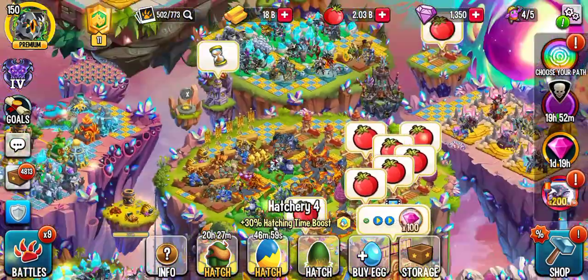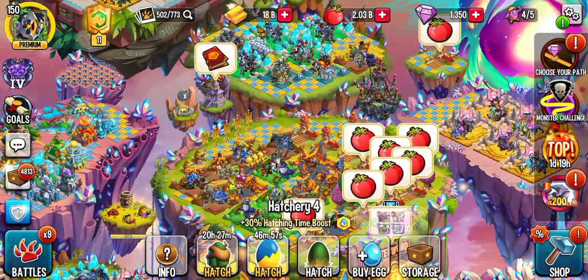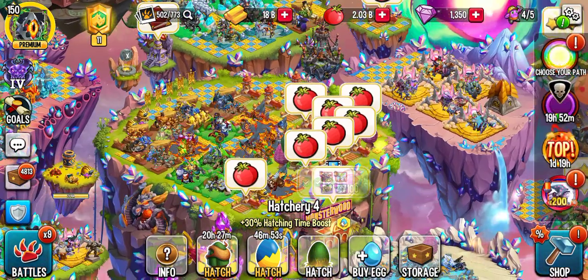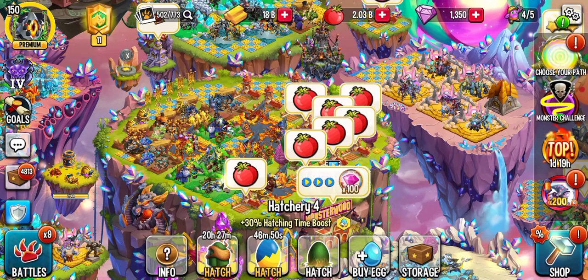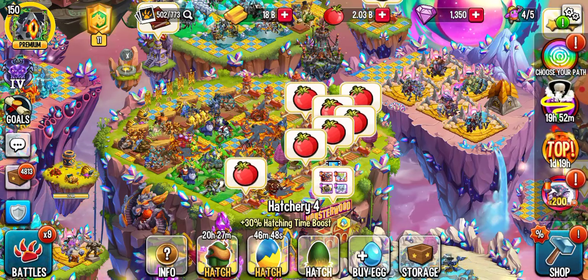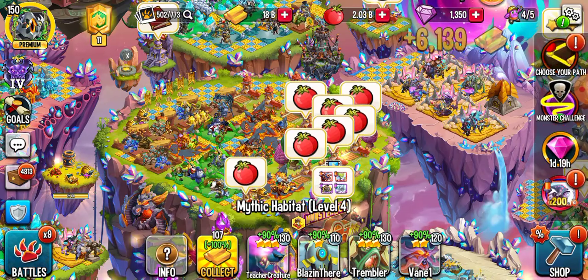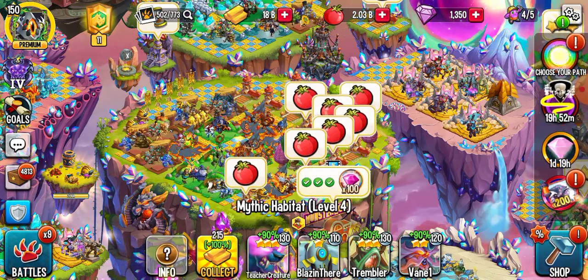The reason why I've got these noob habitats will become apparent, because suddenly a little 'collect all' button is going to pop up and I'll be able to collect all my gold instead of having to manually go through each one like this.